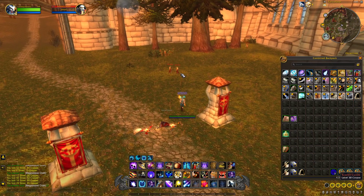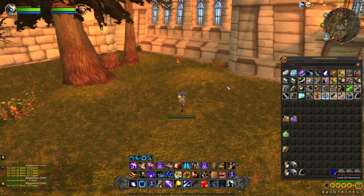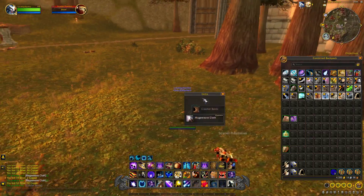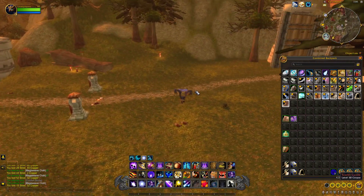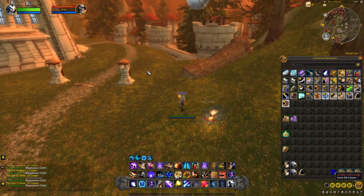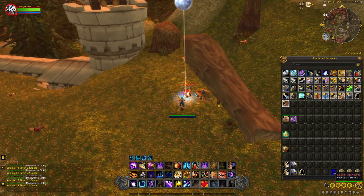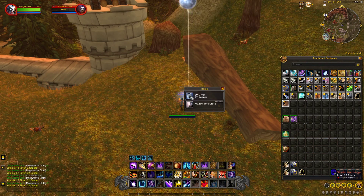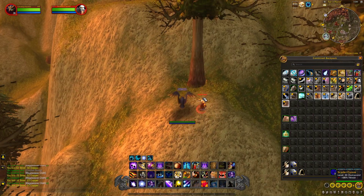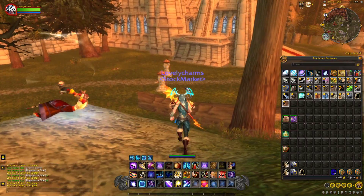There is a downside to this farm: the mobs do not hyper spawn unless you're in a group. You could run around killing other mobs in the city as well, but only two mobs drop the enchant and they only spawn on this side. Even in a five-man team, there won't always be mobs to kill because of other players running around. It's better to do it solo to keep things manageable.